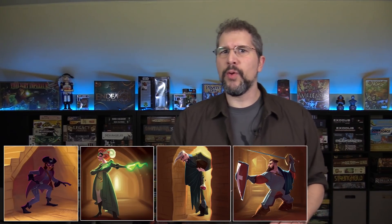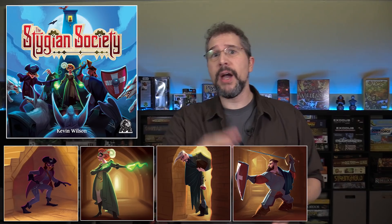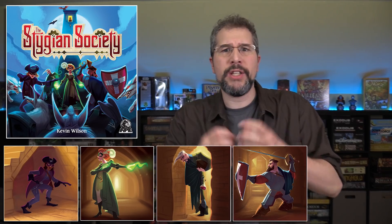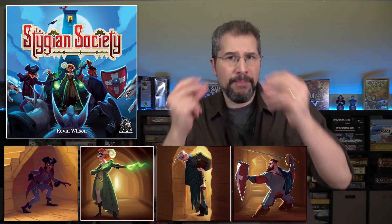Many things can cause a game to catch your eye: innovative gameplay, its designer or its publisher, having a catchy name, a hook on the box, or even the game's artwork. And speaking of artwork, it took just a few art samples for the Stygian Society — which is coming out in 2019 by Ape Games — to lure me into its trance. Then I snapped out of it and took a closer look and learned that the Stygian Society is designed to be a diceless dungeon crawl.